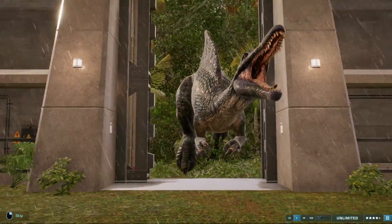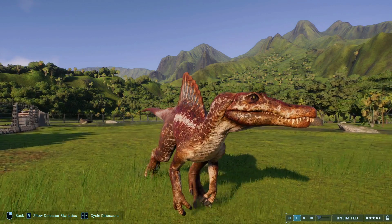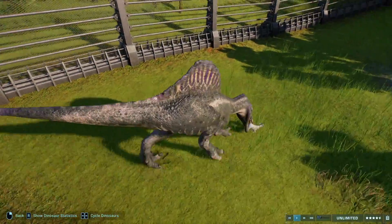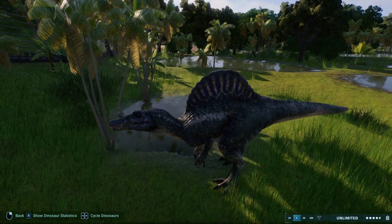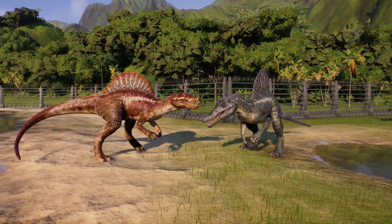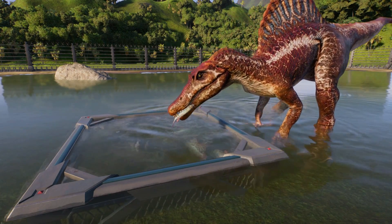Into the top 3 now, where we have the Spinosaurus. Dear old Spino — you were forsaken in Jurassic Park 3, but now you shall find your redemption, and in Evolution 2 too, I think it absolutely has. It was first discovered in Egypt all the way back in 1912, and since then its remains have been found all across northern Africa. It lived near swamps and marshlands in the late Cretaceous around 95 million years ago, and was one of the largest carnivorous dinosaurs to ever exist at 15 meters long and weighing up to 4 tons. In the game, it has some excellent skin patterns and terrific sounds straight out of JP3. Its social animation is neat as well, and it can eat out of the fish feeder — but what more do you need from this sailed beauty?